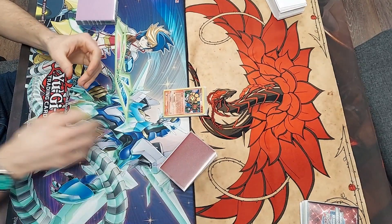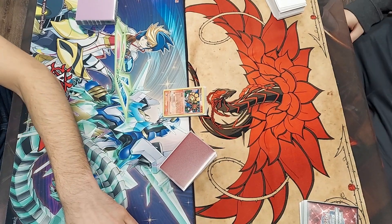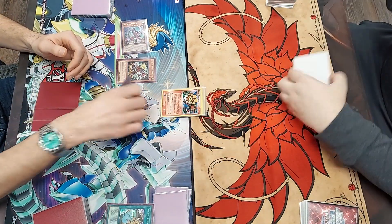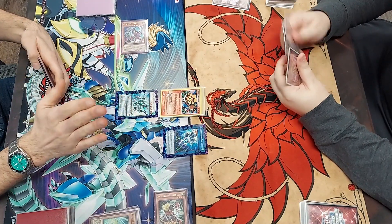Round 1 I was up against Clayton on Kash Tira Speedroid. This deck recently got Terra Top back to 2, plus one of Regional recently. He won the die roll and went first, and thanks to an Ash on Takatamborg, all he ended on was Rubber Band Shooter, Fenrir, and Clearwing Fast Dragon.